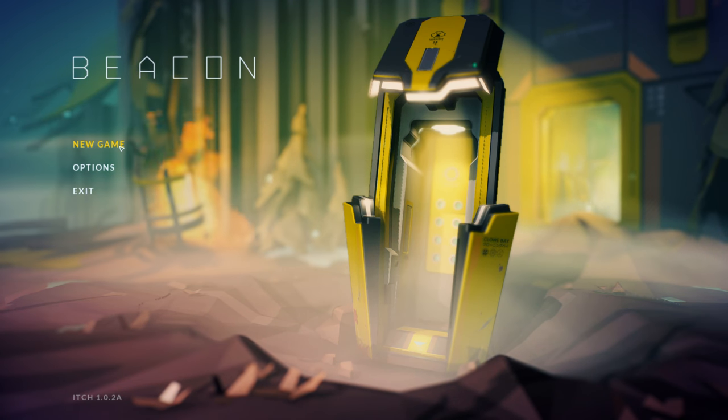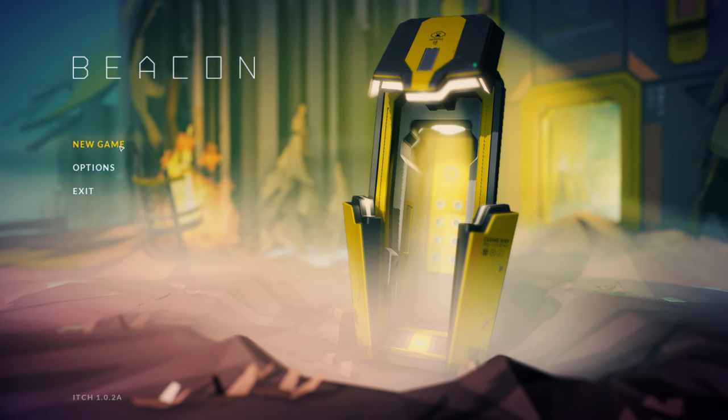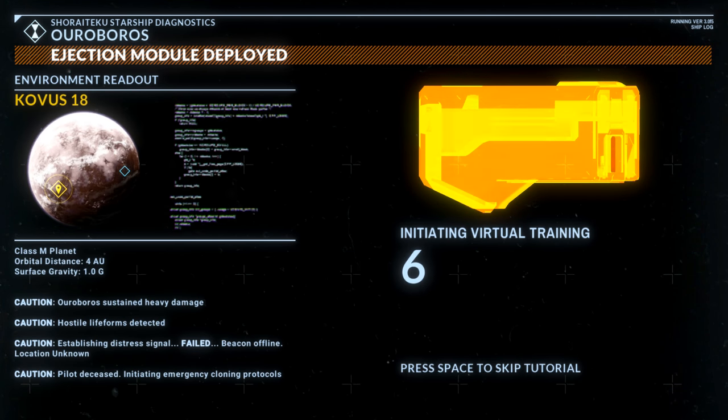So we're going to do that now and we're going to see exactly how this plays. I believe it can be played with a controller but I'm going to be doing it with keyboard and mouse. Our ship has crashed — Ouroboros is the name of the ship. It sustained heavy damage, there's hostile life forms on the planet.